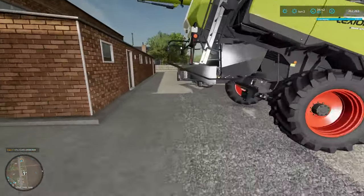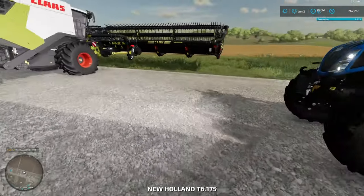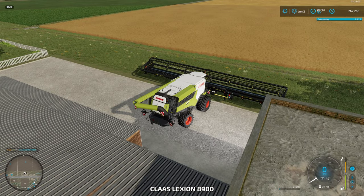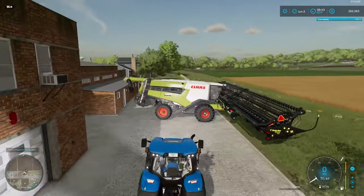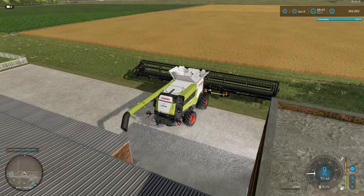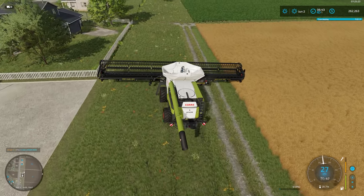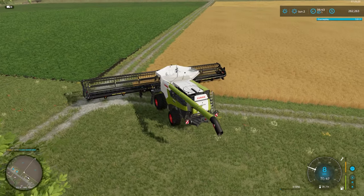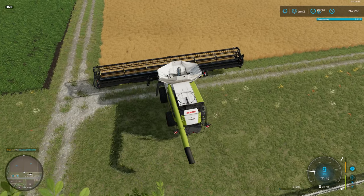Now — are we going to have this bug about getting into the combine again? Try the other side. There we have it. So let's unfold — unfold the header. Look at that huge header, absolutely huge. We're going to unfold the combine and move into position.